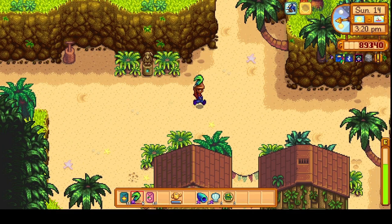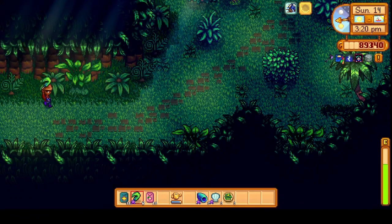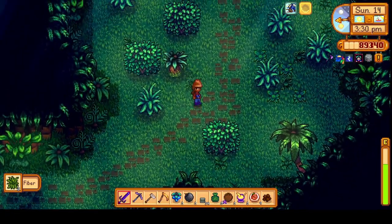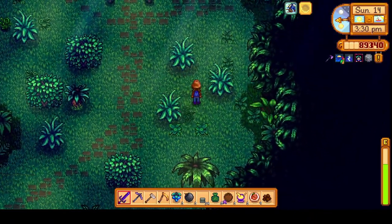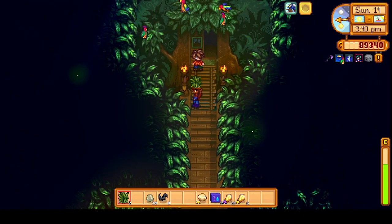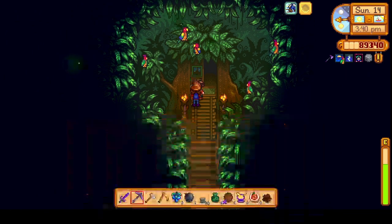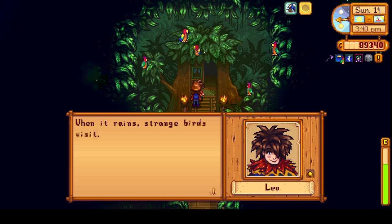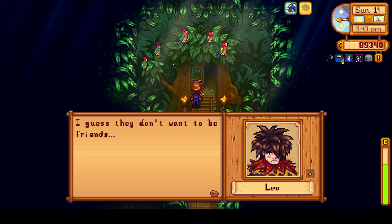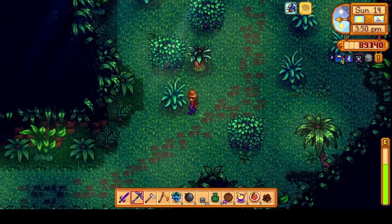So I want to find Leo first. Let's see if he's in his tree house. Oh, there he is. 'Hey Leo, this is for you.' 'I love this — I'm gonna put it in my nest. It wouldn't rain strange for its visit. I try to speak to them but they fly away — I guess they don't want to be friends.' Let's head back out.